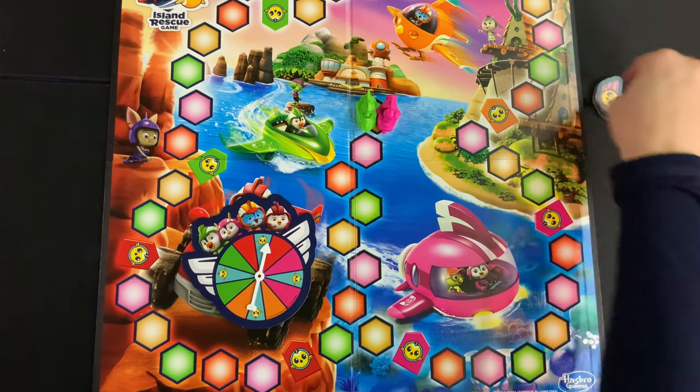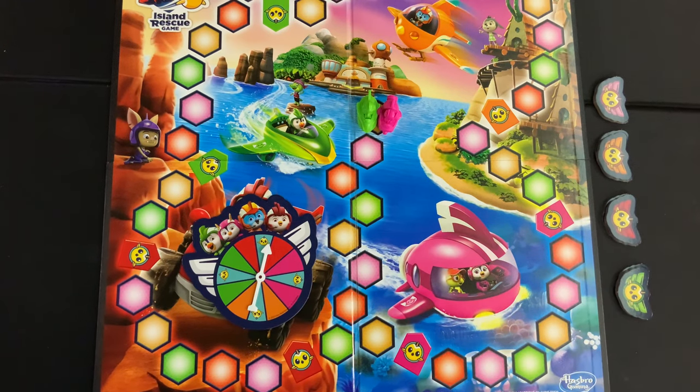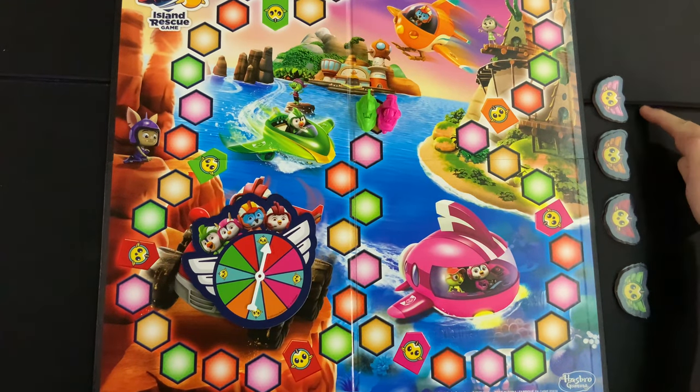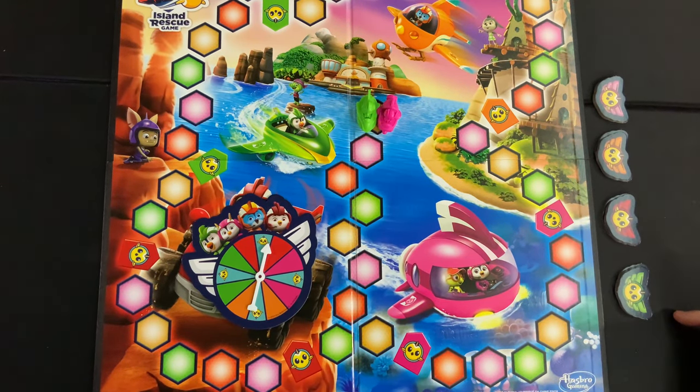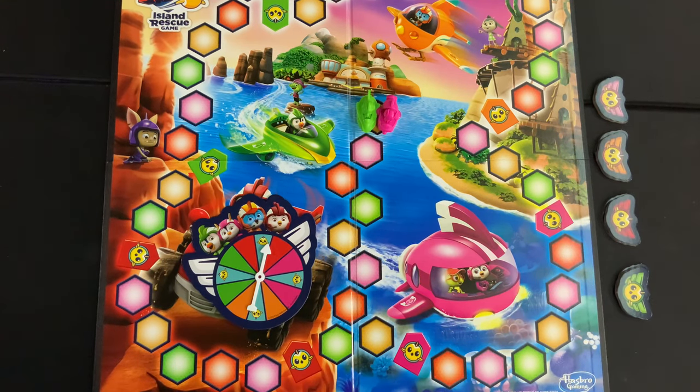You're going to want to make sure you have all four of the different colored badges and set them off to the side in their own unique stack. In order to win the game, you have to have one of each colored badge — a green, red, orange, and pink. Once you have that, you immediately win the game.